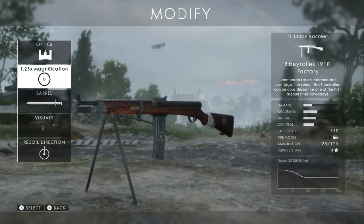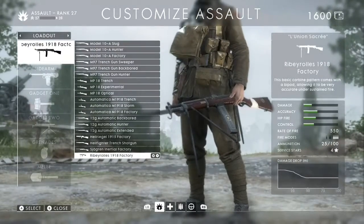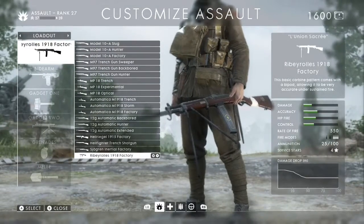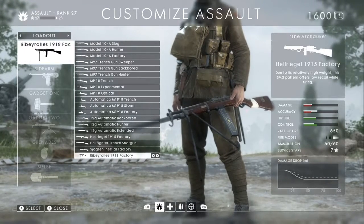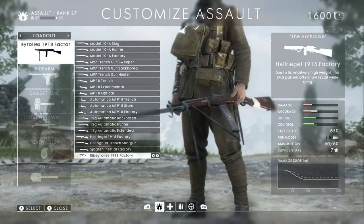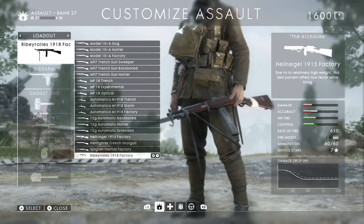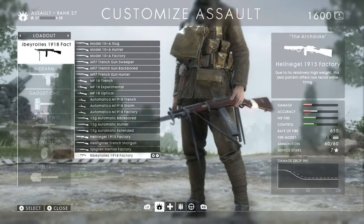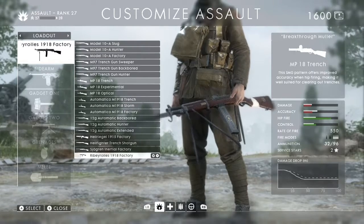The Assault class is first and I picked the Ribeyrolle 1918. The reason I picked it is because it brings some much-needed range to the Assault class. Previously, the only gun with decent-ish range was the Helriegel, but comparing it with the Ribeyrolle, you can see the Helriegel drops off sooner and to a lower damage.